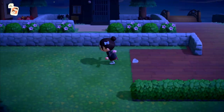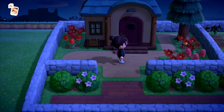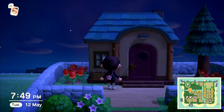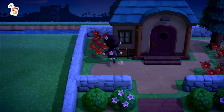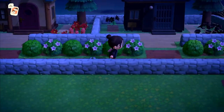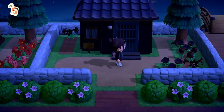Moving up here, I'll go to the very left just to show you what's going on. Here we have Rodney's house. What I've done is color coordinate the flowers with each of the houses - Rodney's got red. I don't know if any of the others have red so that's why I did it. We've got different breeds here and I think it just looks really nice having the same colors.